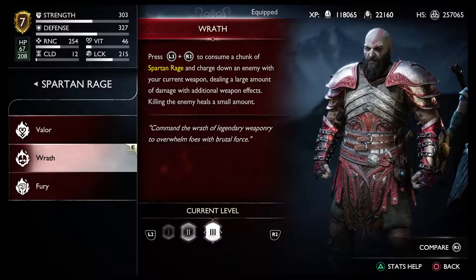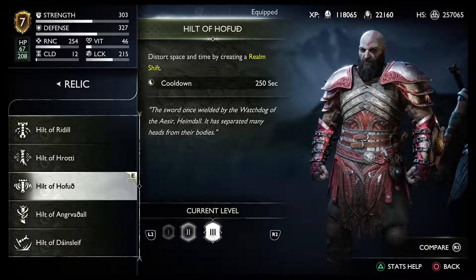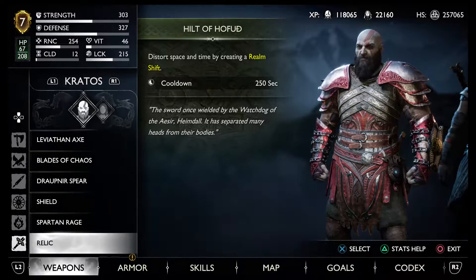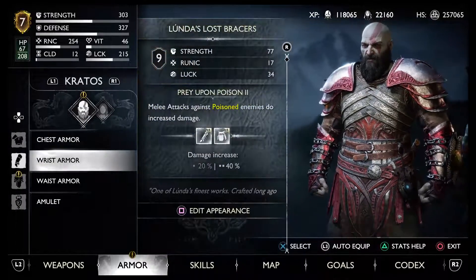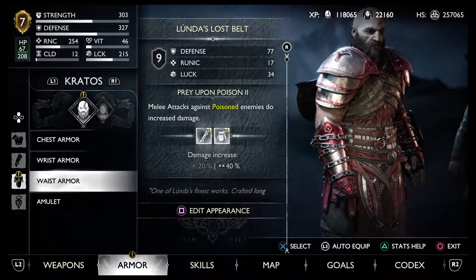For my rage I'll be using the Wrath of the Frost Ancient — this is a pretty good rage. For the armor chest I'm always using the same one, which is the Lunden's armor chest, obtained by doing the Lunden side quest.